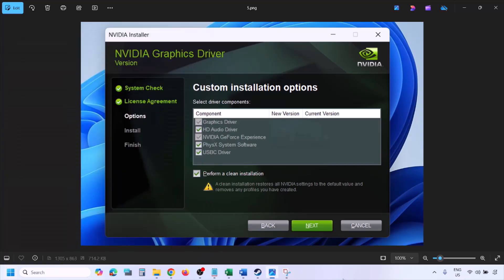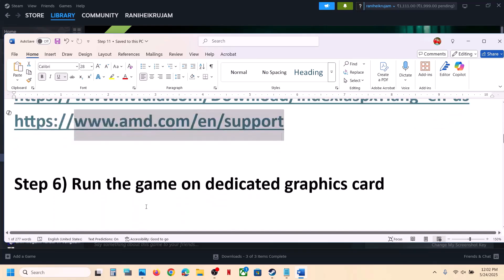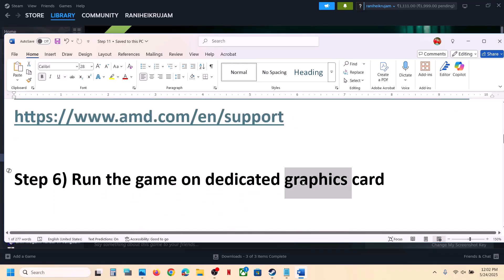For AMD card users: go to the AMD website, first uninstall the current graphics driver, restart your computer, go to the AMD website, select and install the latest graphics driver, restart your computer, and then launch the game.